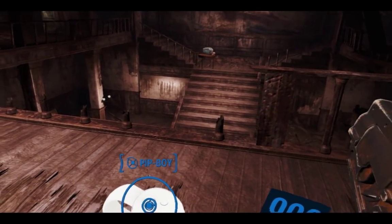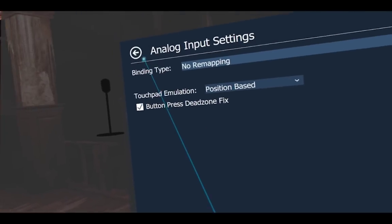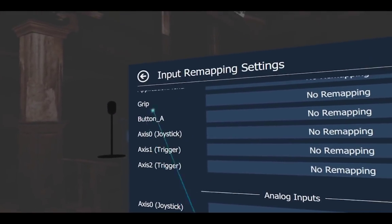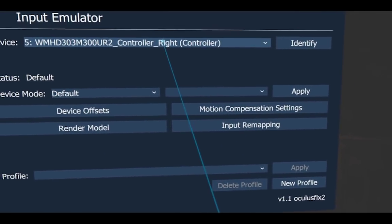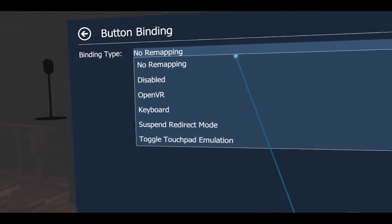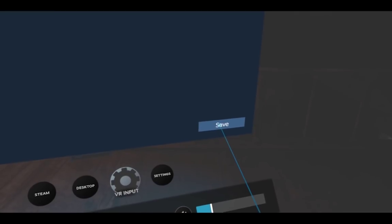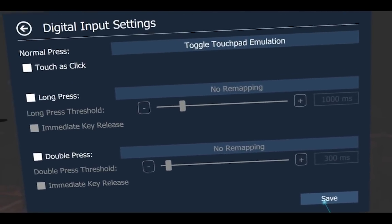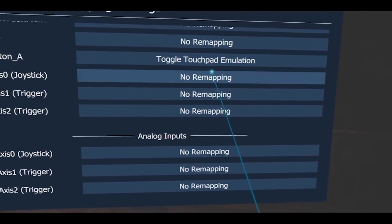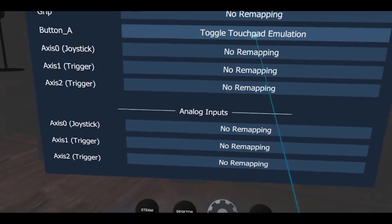So the OpenVR Input Emulator creator added a toggle button feature. You can create a toggle button — I'll put it on my A button, since the A button doesn't do anything in Fallout on the right controller. Pick the right controller, go to Input Remapping, Button A, and set it to Toggle Touchpad Emulation. Make sure to save — always save. There are two saves for this one, so save twice. Now your A button should toggle the touchpad emulation on and off.